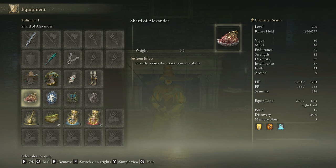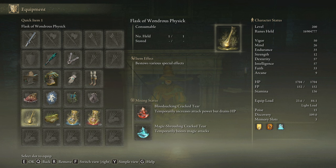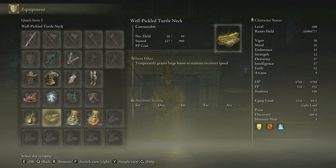The best talismans we can use for this build are the Shard of Alexander, the Rellana's Cameo, the Magic Scorpion Charm, and the Old Lord's Talisman to increase the duration of our buffs. But you can also use the Roaring Winged Sword Insignia or Millicent's Prosthesis. I really like to use the Old Lord's Talisman because keeping the buffs active is very important to me. In our Flask of Wondrous Physick we are going to use the Bloodsucking Cracked Tear and the Magic-Shrouding Cracked Tear, but you can also use the Stonebarb Cracked Tear to deal additional stance damage if you don't like the HP drain effect.